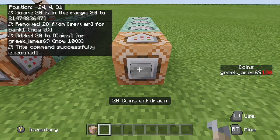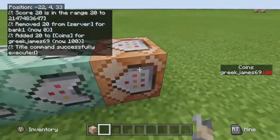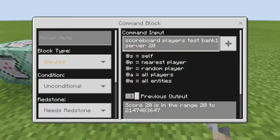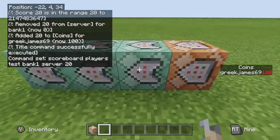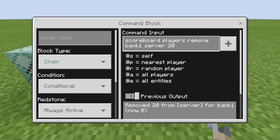Now for withdrawing — you've got 20 coins withdrawn and I've got my 20 coins back. Start with impulse, unconditional, always active: scoreboard players test bank1 server 20 — testing that bank1 has 20 on the server objective. If it does, go to the chain, conditional, always active block: scoreboard players remove bank1 server 20 — removing 20 from bank1.